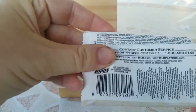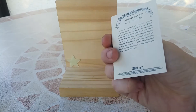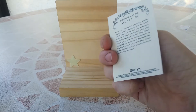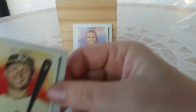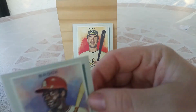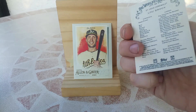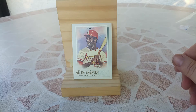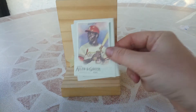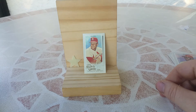First pack. First card is Kohen — I don't know about this guy, television and radio host. Next, Olson from the Athletics. Brooks — must be Luke Brooks, a former legendary player. Nice. We get a mini — oh, Stan Musial. Very nice.